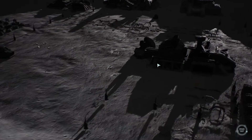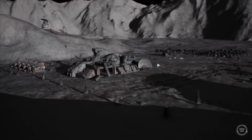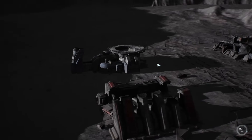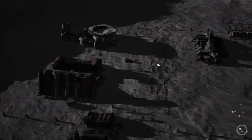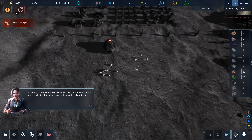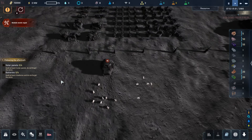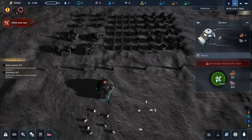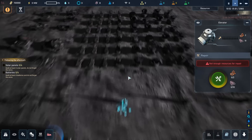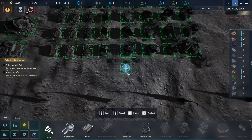So the whole base, our beautiful base, is now destroyed, derelict, and we will need to start from scratch. Here we are — lots of stuff is broken. So what we need to do is we need to restore power and we have nothing here. Everything got destroyed, everything is broken. This one needs to be repaired because we need to restore the access to the underground level. So we need to build some solar panels and some batteries. We've also lost a lot of tech — we only have now the small batteries.